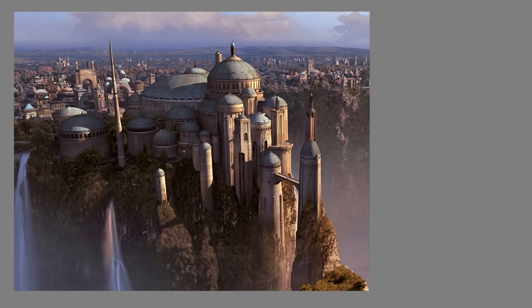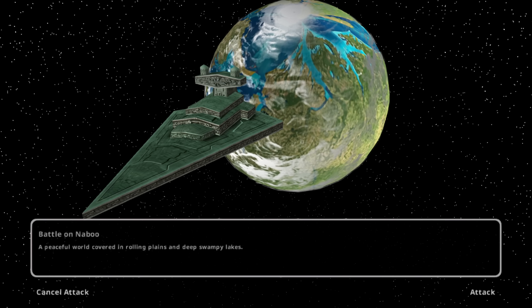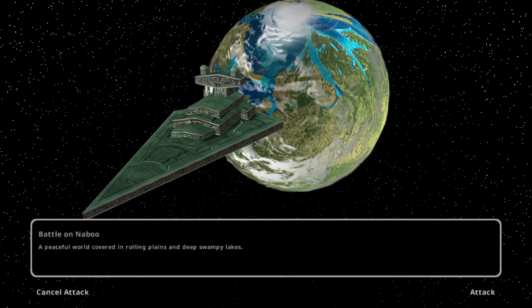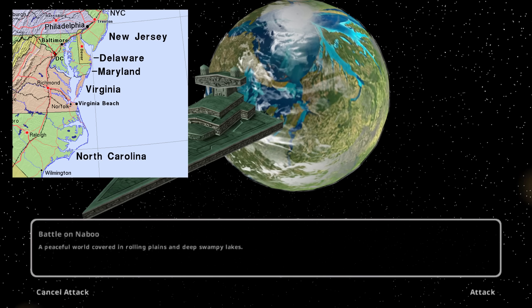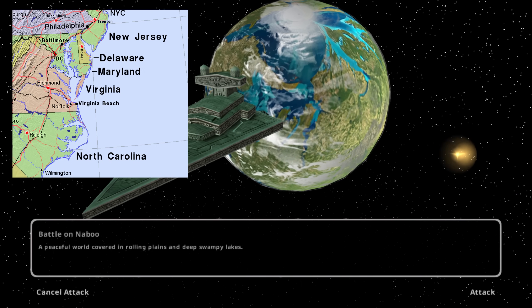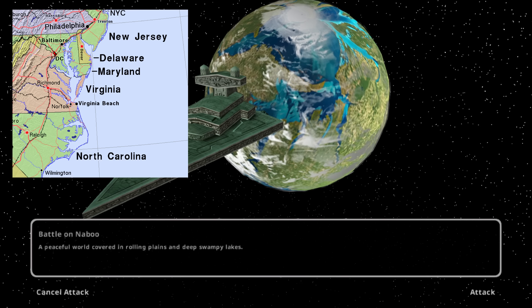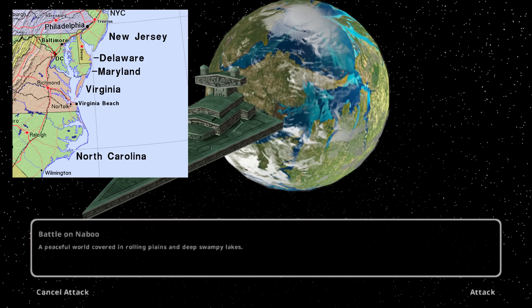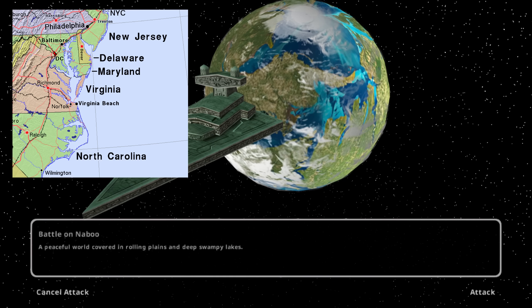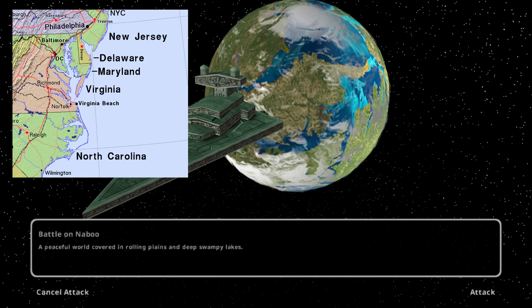Naboo. Ah, Naboo — home of a corrupt politician who would end up leading an empire. Well, it's only fitting that Naboo is just a zoomed-in coastline of the mid-Atlantic area of the United States, but tilted 90 degrees to the left. You can see the coast of North Carolina, Virginia, Delaware, and Maryland, including the large opening of the Potomac River that leads to where Washington DC is. Then it rotates up to around New Jersey's coastline before eventually starting all over in North Carolina as the texture wraps upon itself. I'm not sure if this is an intentional location for Naboo, but that's pretty funny honestly.